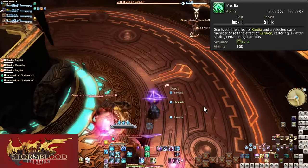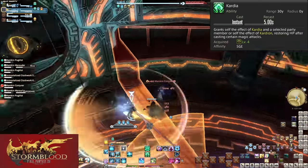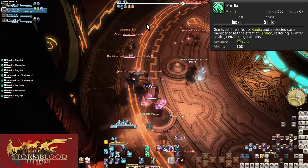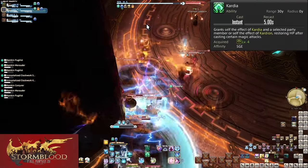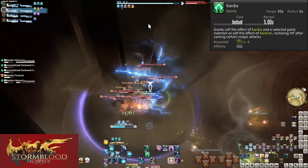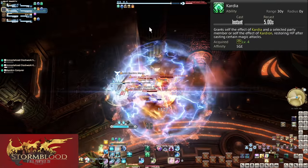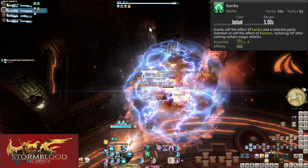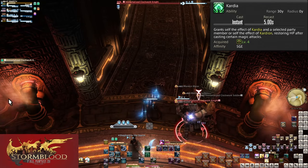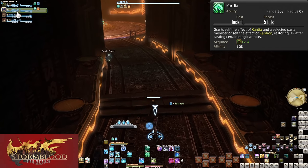Warning: in multi-pulls and wall-to-wall pulls, if you attack an enemy while the tank is pulling, all enemies will come after you first. As long as you stand on top of the tank at all times it should be fine, but if you are straying behind, don't attack enemies if the tank is nearing the next group — or you could be the one they aggro first.